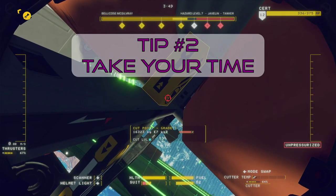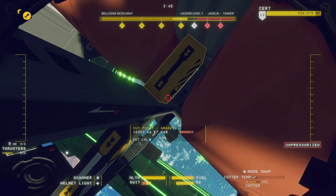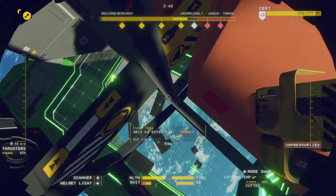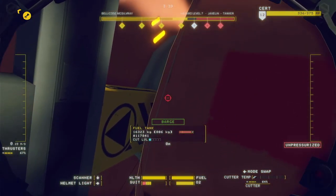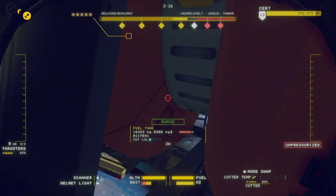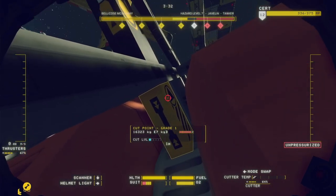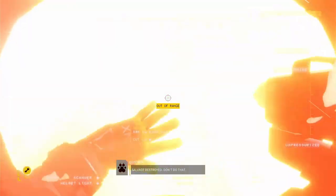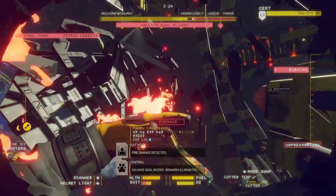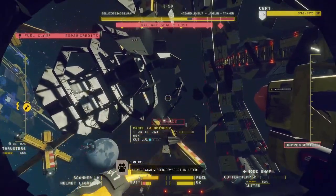Next, take your time. The 15-minute timer can make it seem like you need to rush to salvage as much as possible as quickly as possible. Don't. Rushing through a cut might damage something valuable, blow something into a mess of tiny pieces, or even explosively decompress the ship and send it flying off. The only downside of finishing a shift is the extra debt from all the shift fees that Lynx charges you, but if you combine this with previous tips, you'll easily be profitable even on slow days.